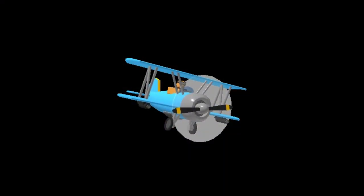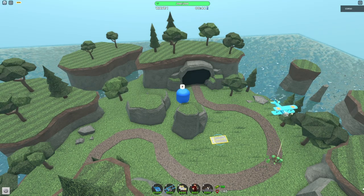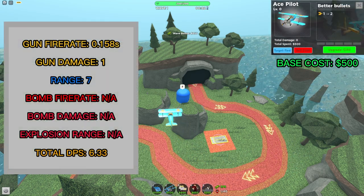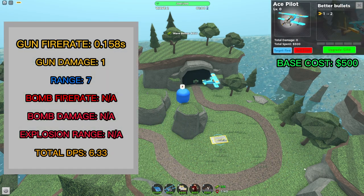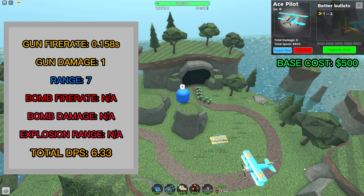Let's start with the Ace Pilot. It can be purchased from the shop for 1,500 coins. The Ace flies around in a circle, attacking enemies that are within its range. It costs 500 cash to place. At level 0, it shoots once every 0.158 seconds, deals 1 damage per hit, and has 7 range. Its total DPS is 6.33.